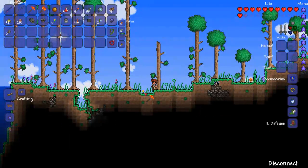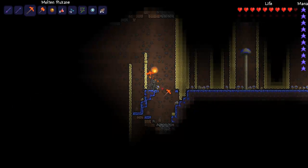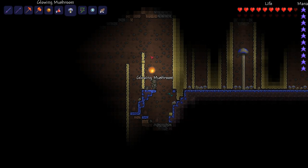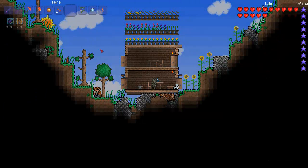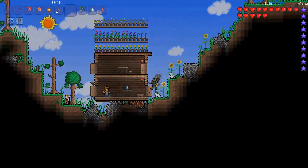The next potion is the shine potion and that is made from daybloom and glowing mushrooms. The daybloom can be found anywhere in the forest and glowing mushrooms can be found underground growing on mud. The shine potion basically emits an aura of light around the player — you can't really see it here because it's daytime, but it does work.